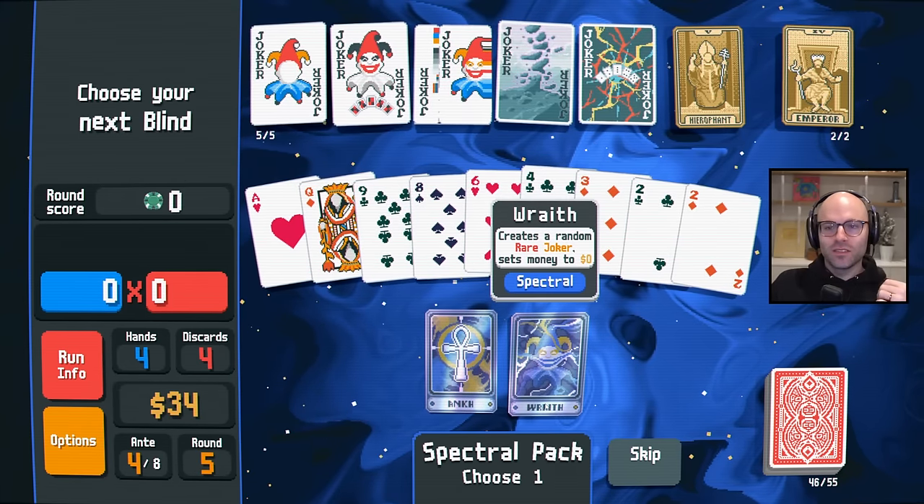Skip Blind. Free Rare Joker. Free Everything, I should say. This looks nice to me — you just go for flushes. Maybe it's time for us to go back to the old standby: flushes, full houses, flush houses. Get a good economy setup. Live your life.